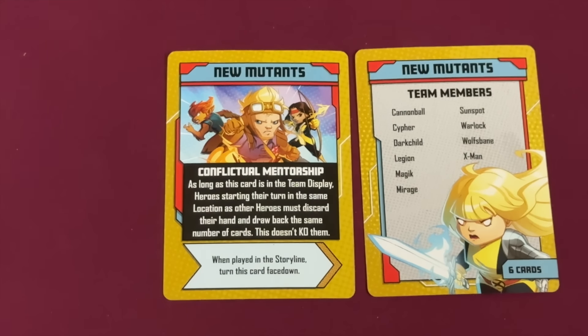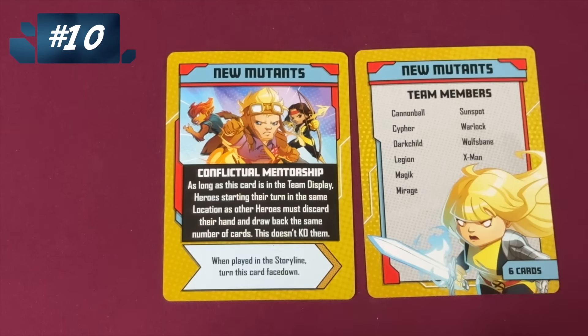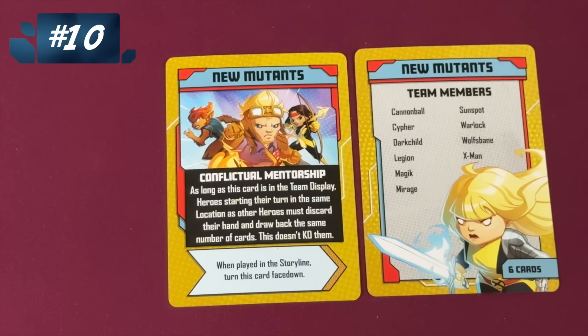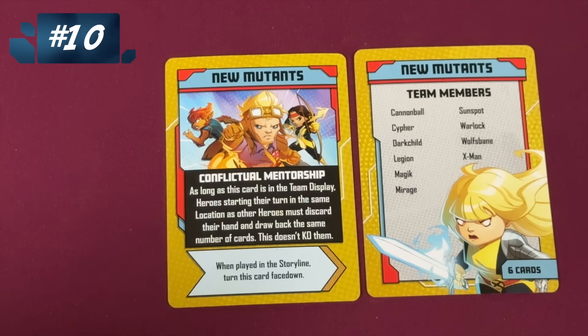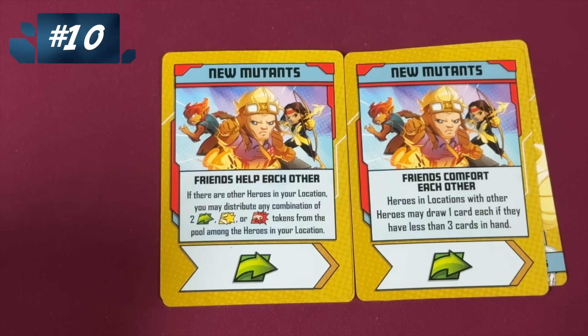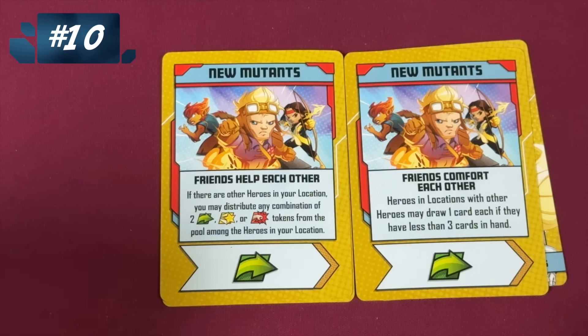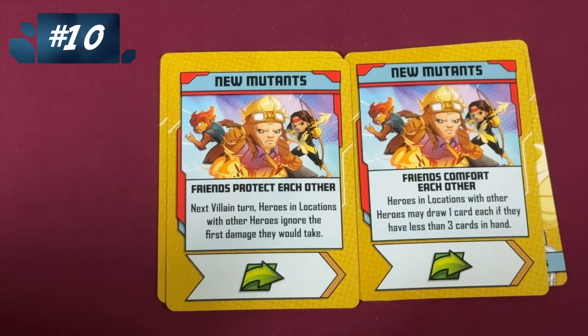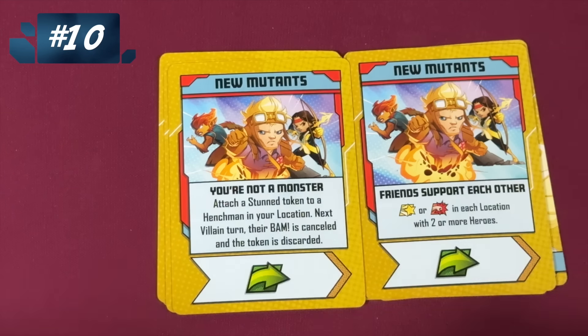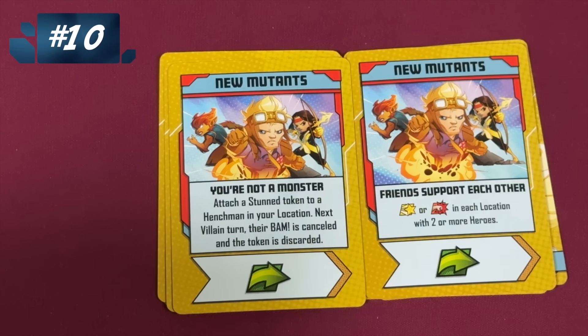It's time for the top 10 teams. New Mutants: as long as this is in the team display, if you start your turn in the same location as other heroes, discard your hand and draw back the same number of cards. It doesn't KO them, so it's more chaotic than bad and doesn't bother me as much. Here, if there are other heroes, distribute any combination of tokens — that's great. Heroes in a location with other heroes draw a card if they have less than three cards. Heroes in a location with other heroes ignore the first damage. And if you do that in each location with two or more heroes, add a stun build. Keep your guys together in this team and you're going to do amazing.